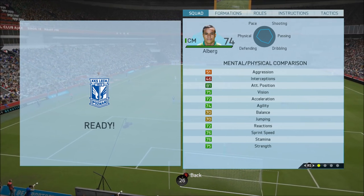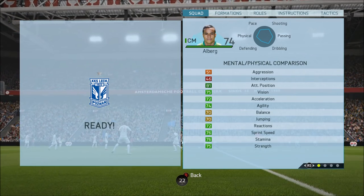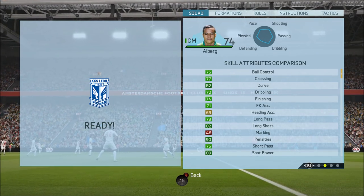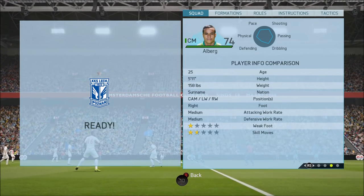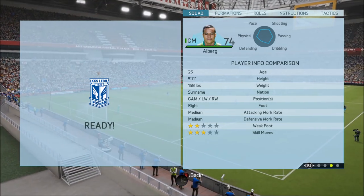His in-game stats — mental, physical, and skill attributes — are incredibly well-rounded. Look at all those greens on his skill attributes: 89 shot power, 82 long shots, 90 penalties. Let me know in the comments below why he's got 90 penalties — he must be super consistent or something. He has medium/medium work rates and plays as CAM, left wing, or right wing.